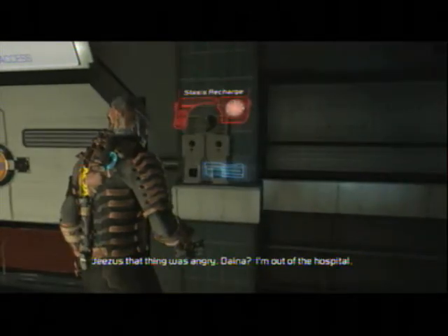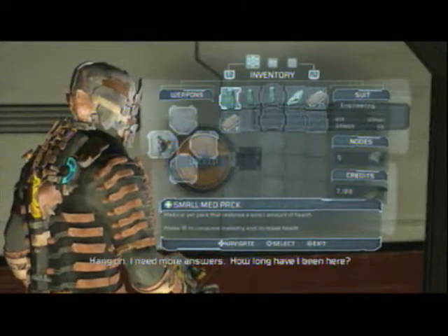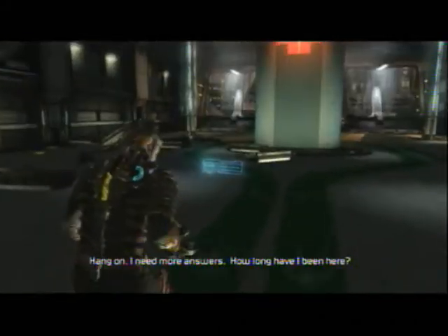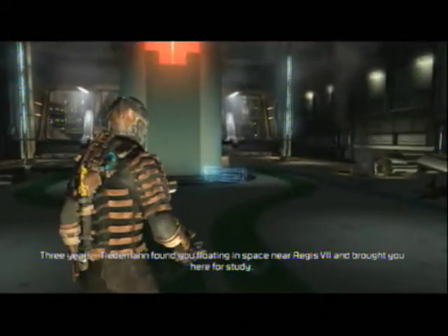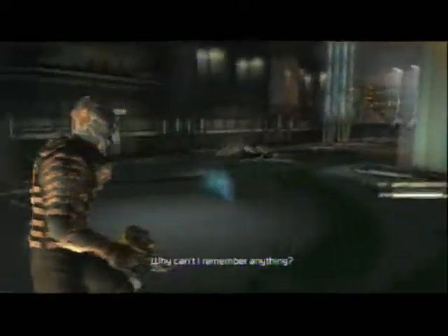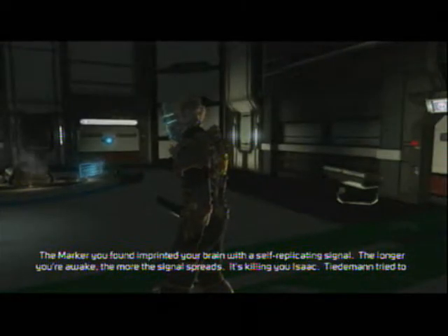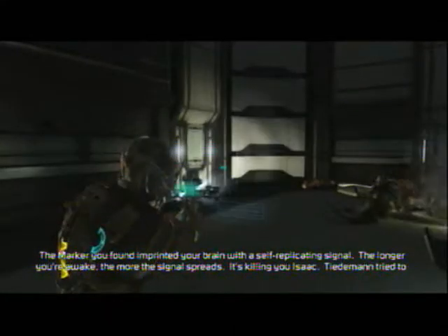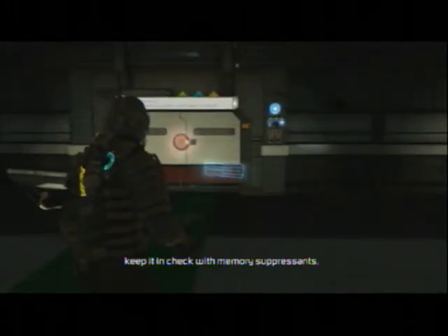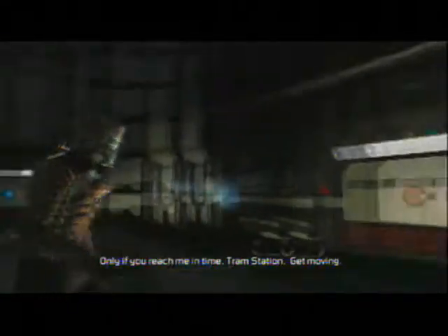Dana, I'm out of the hospital. The tram station is just beyond the apartment block. I need more answers. How long have I been here? Three years. Tideman found you floating in space near Aegis VII and brought you here for study. Why can't I remember anything? The marker you found imprinted your brain with a self-replicating signal. The longer you're awake, the more the signal spreads. It's killing you, Isaac. Tyvan tried to keep it in check with memory suppressants. You said you could fix it, right? Only if you reach me in time. Tram station — get moving.